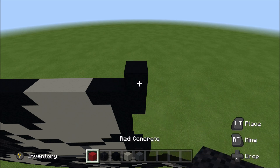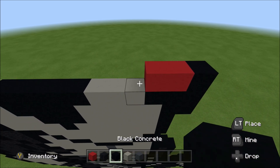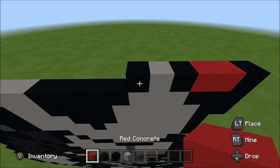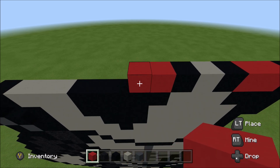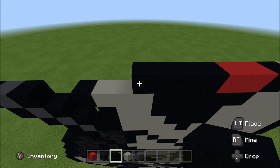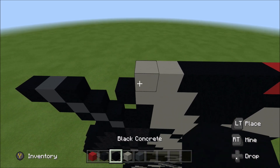Above that black you just placed, build up with a black. To the left of it, add two red: one and two. And then a black, light gray, black, two red, four black, two light gray, and then a black.